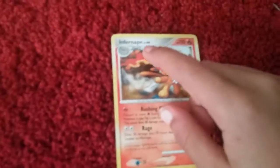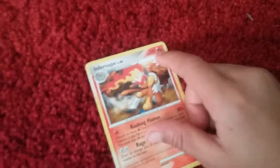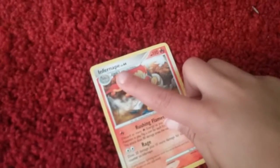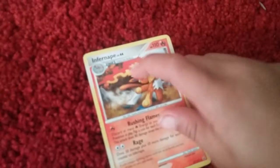It's level 44, 110 health, fire type, and stage two — evolves from Infernape. Look at that, he has fire coming out of his head, really cool. And his attack is...